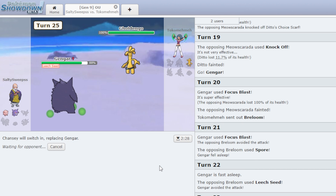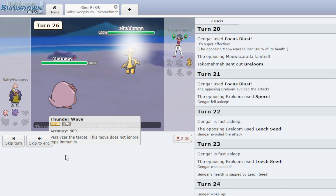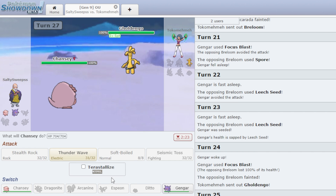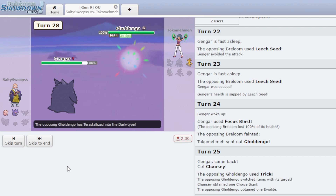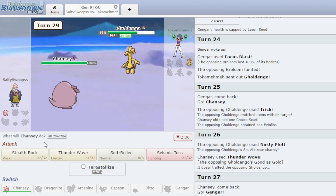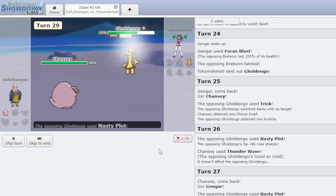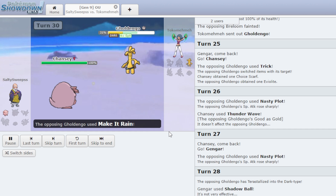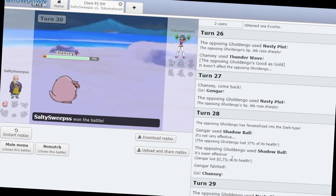He goes into Gholdengo. I go Chansey — there's no reason he'd run a physical Gholdengo, right? He Tricks, which is a little annoying, and Nasty Plots. I Thunder Wave him but he's Good as Gold, which is bad. I switch out and he doesn't see it coming. I Shadow Ball — he's Tera Dark — only 37%. But now I can Seismic Toss since he Tera'd Dark. He Nasty Plots again. I Seismic Toss and bring him to 6%. I'm crazy. That was entirely planned out. No luck involved whatsoever.